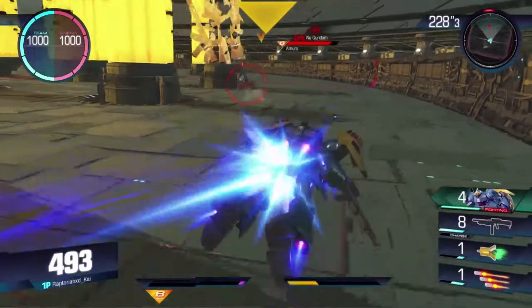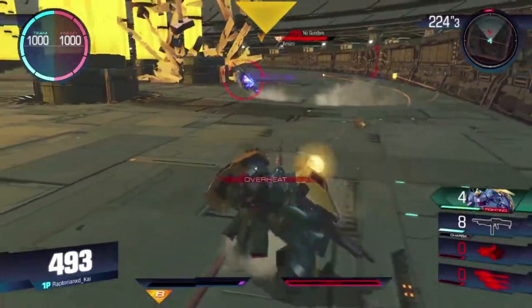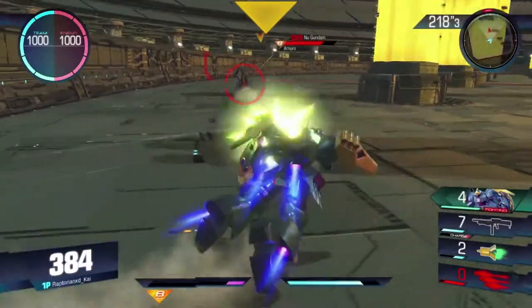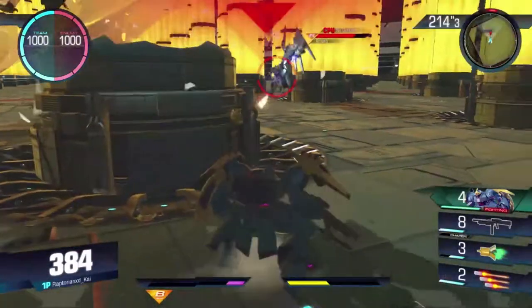You have that three missile spread that's really nice and actually doesn't take that much time to come back to charge-wise. And you have the funnels of course. But the Yakdoga is at 300, so most of its kit isn't going to be quite as damaging as the New Gundam or the Sasabi.